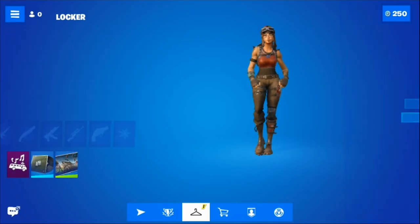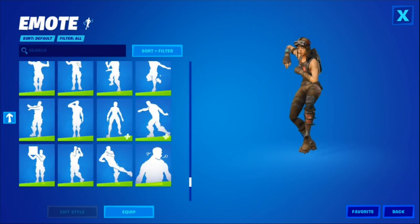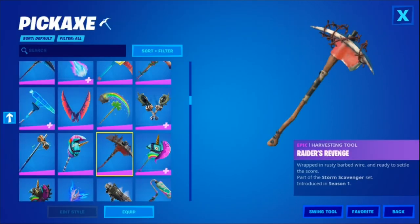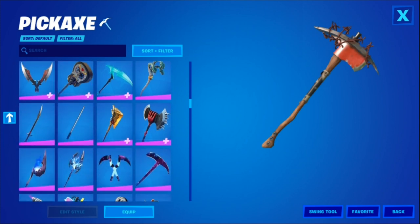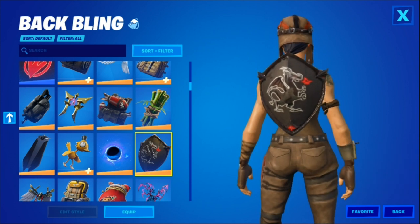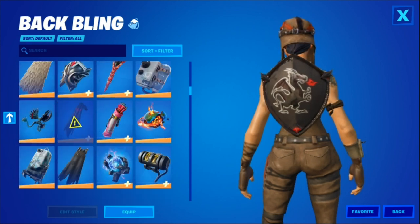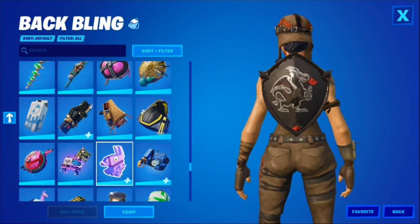Back in the locker, you can also choose any emote in the entire game — you can scroll through all of these emotes and you'll have every single one. You'll also have every pickaxe in the entire game, including the FNCS Champions pickaxe, which is called the Champions Axe here, and you can scroll through and use any of them. You'll also notice you have every back bling in the game, including the Black Knight shield and any other OG or unreleased back bling you want.